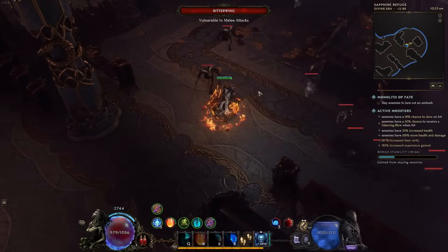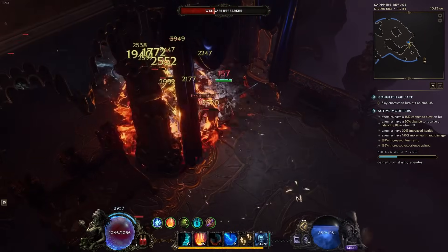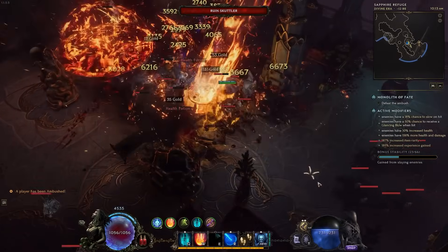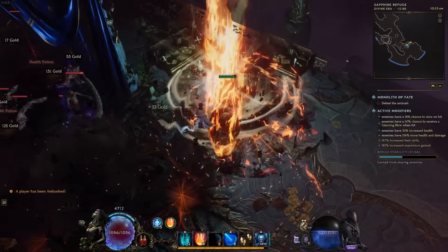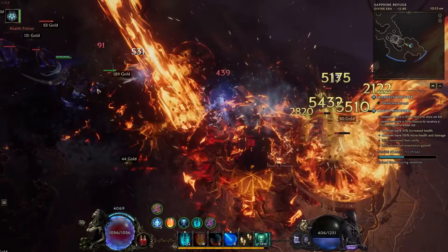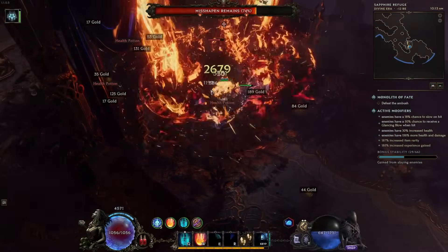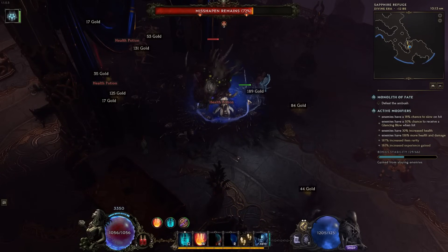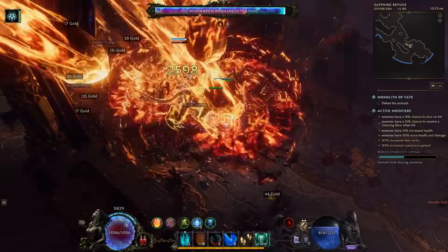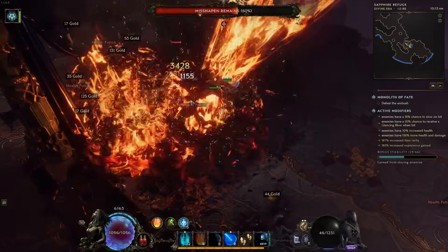Because of this, we've actually swapped some things around in the build, making it substantially tankier overall, being able to push the build from a constant 2,000 to 3,000 ward with an early game setup, all the way up to 4,000, 5,000, and even 6,000 ward in a normal steady state while clearing echoes, with you being able to push all the way up to 8,000 ward with very early game gear. You should now feel substantially tankier while doing your echoes. So let's quickly go over all these changes and get you on your way to making your build even tankier than it already was.